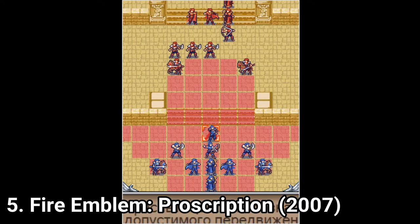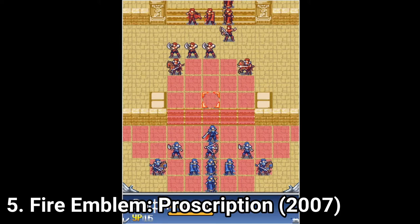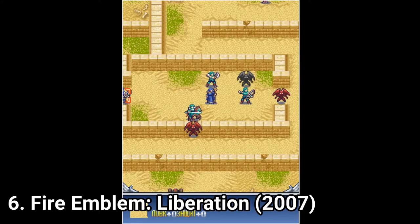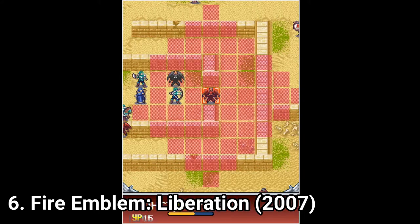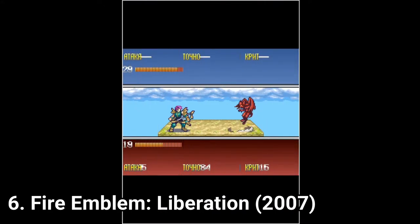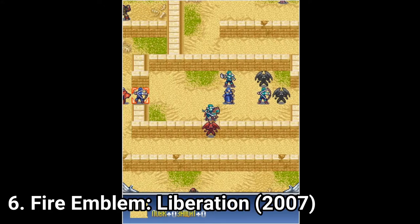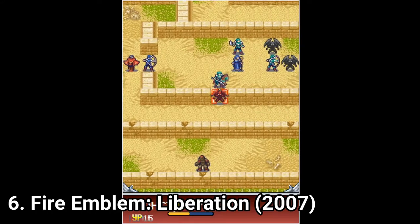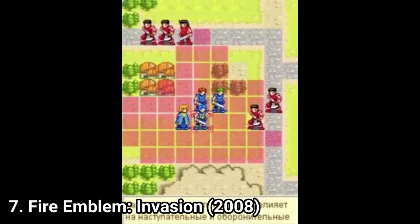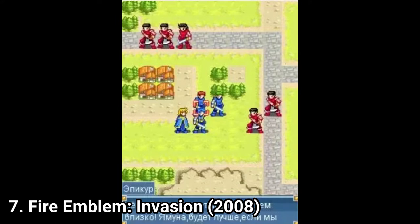Also, Queen Sophia isn't queen anymore — now the queen of the kingdom is Queen Yamuna. In Fire Emblem Liberation, you go with the princess and her man to fight for the freedom of the kingdom. She takes some quests — linear quests, you don't get free room — but the game still feels like an adventure. In Fire Emblem Invasion, you help the princess to regain her throne.